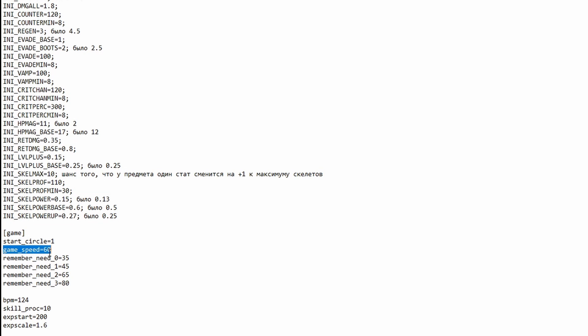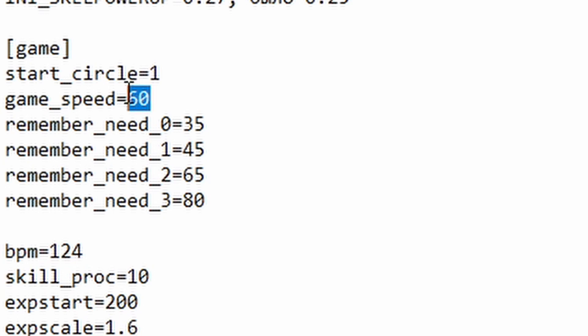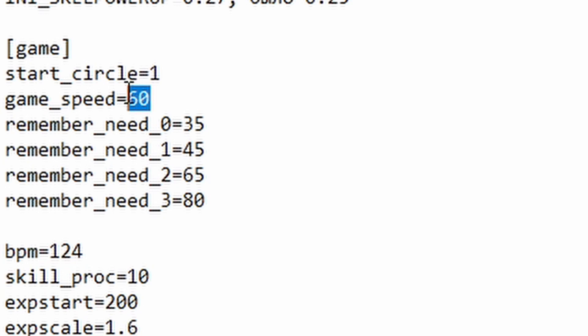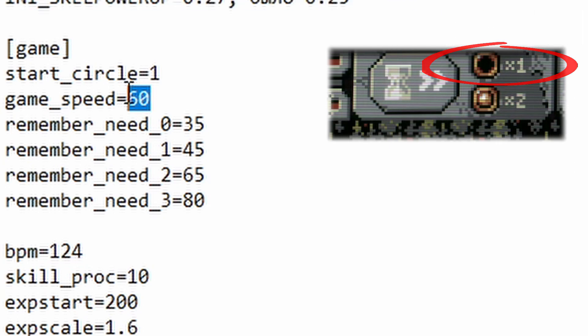We're going to change the one called Variables.ini, so not the copy. When you open it with Notepad or something, you're going to look for the line called GameSpeed — so Game underscore Speed. Right now it's at 60. Whichever value you write there, that's going to be the speed times one — that's the baseline.